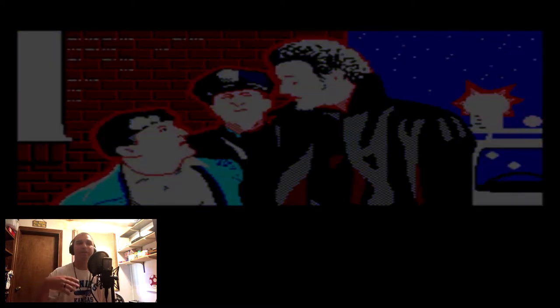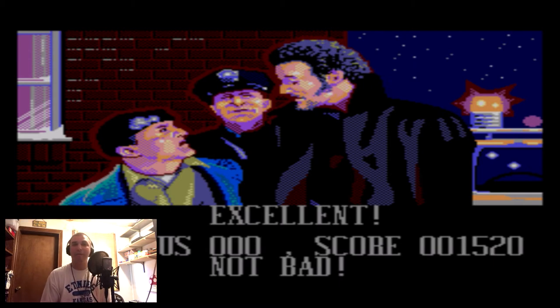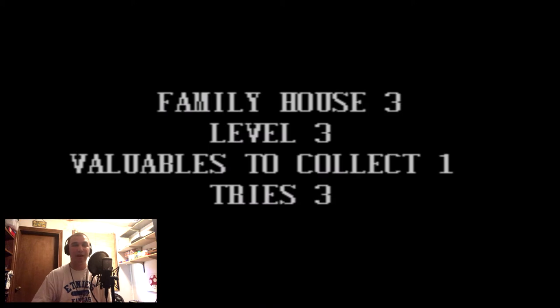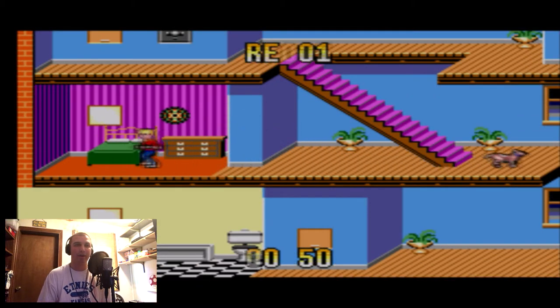The other thing is that if Harry or Marv grab the valuables and leave the house before you can stop them, you automatically lose the level, so you've got to be really careful. This is where we enter blind territory - I've only gotten through the first level, and I tried to do the second one but died too much. From here, I don't really know what goes on.